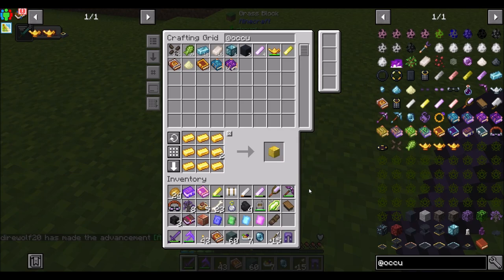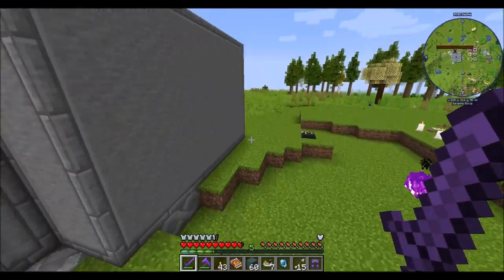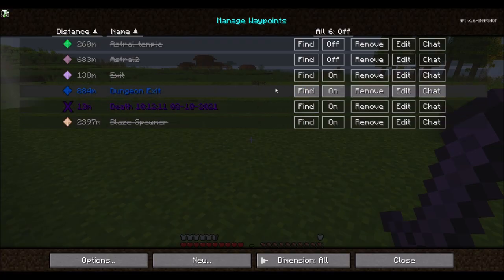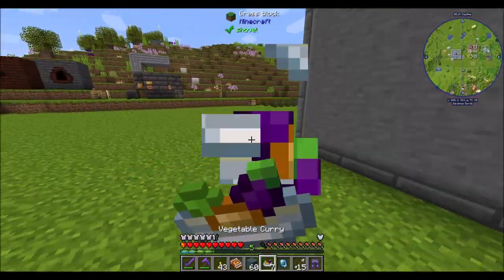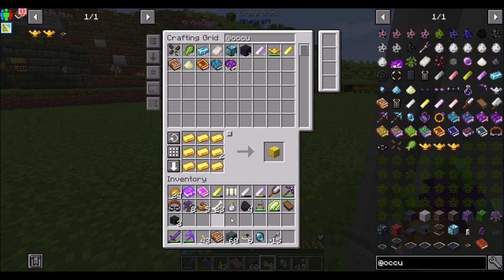Wow, that was a lot of things — holy cow. All the things that dropped. All right. Only one death. What is this? Steel leggings, Curse of Vanishing, Projectile Protection — sweet.